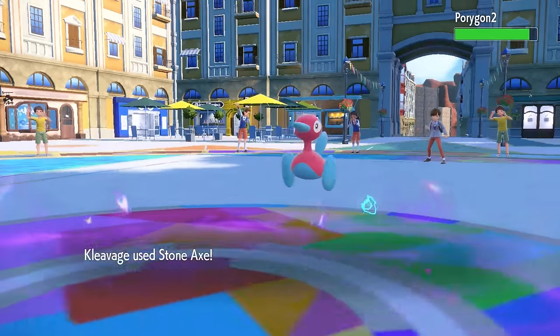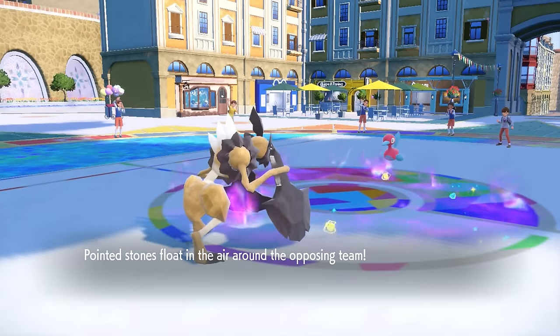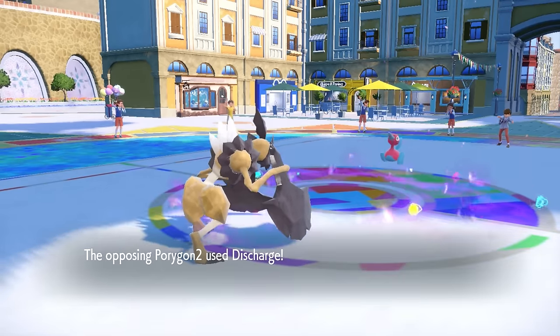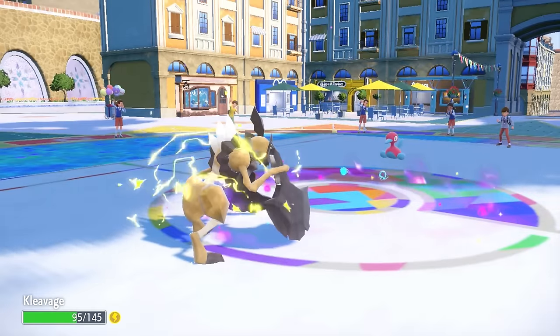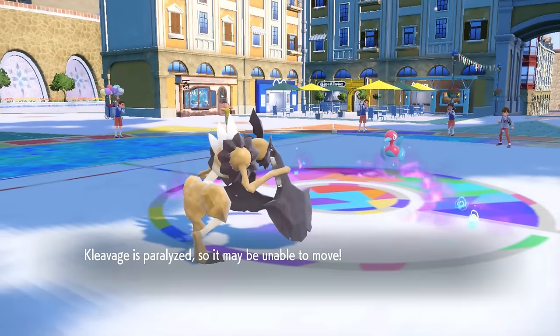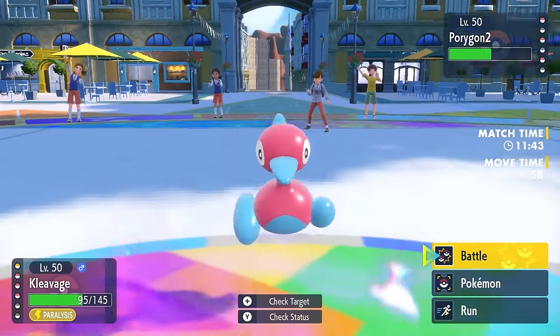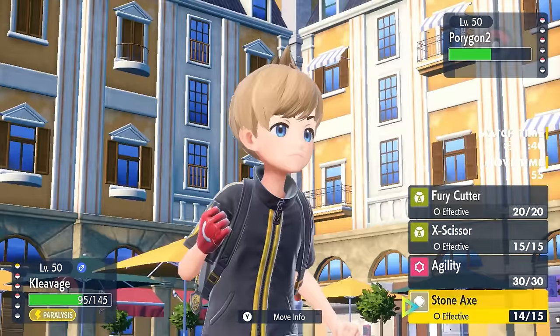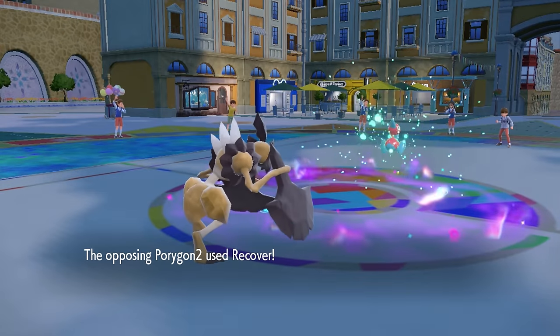Instead I go for Stone Axe — it does around half damage, which shows this is a physically defensive Porygon2. It fires off a Discharge, and I can take those all day, though we do get paralyzed — because of course we do. This Cleaver set is actually meant to go for Fury Cutters and Agilities, which is for a future video, but it's actually pretty damn wild if you can get it to work out.